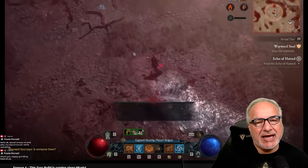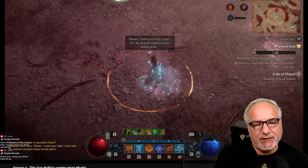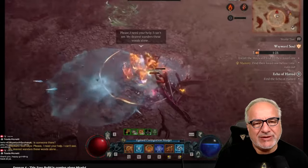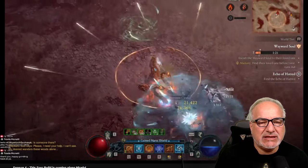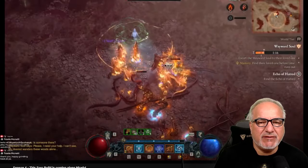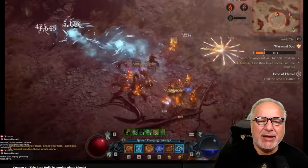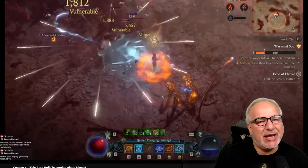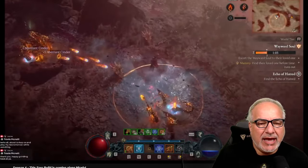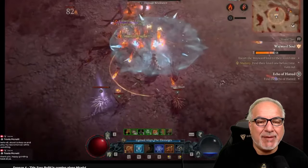Hey everyone, how's it going? I wanted to highlight and showcase a build I'm playing in Season 4 — the Sorceress Frozen Orb build. I had played this in a previous season, not to level 100 because I stopped playing that season, but in Season 4 I thought, what the hell, everyone's playing Necromancer, let me go back to Frozen Orb. I have to say, I'm not disappointed — this is actually live footage from my stream.